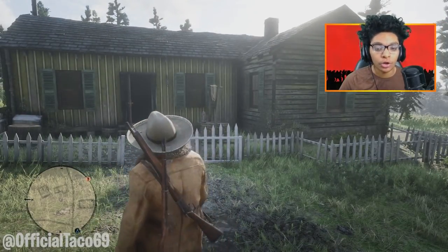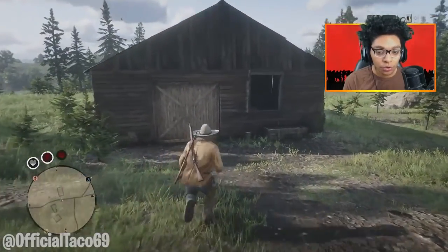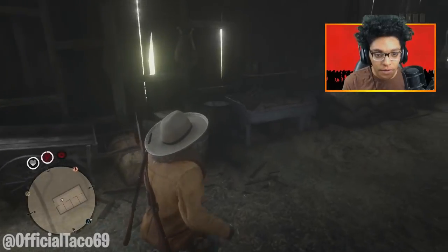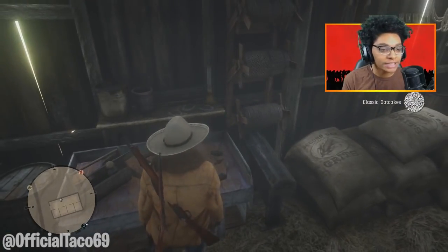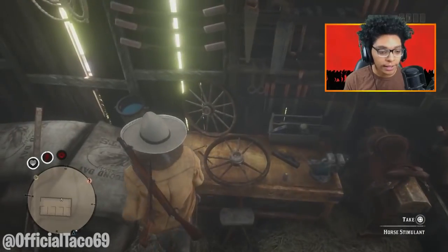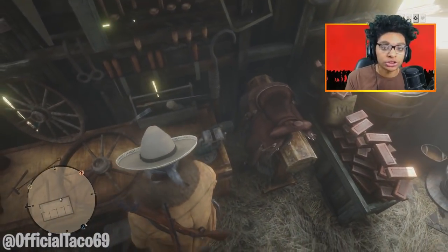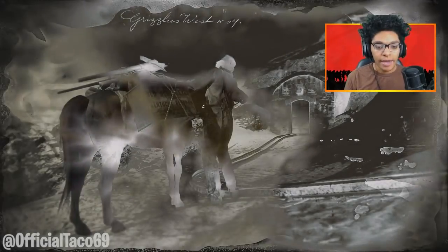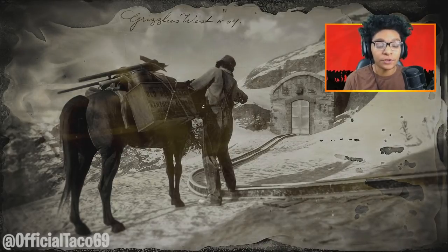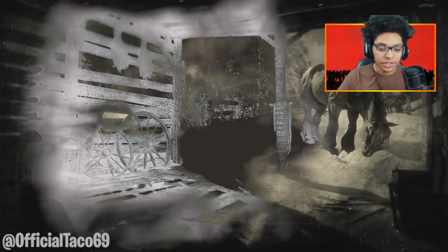But this is not the only spot that you guys want to loot here. As I was talking about in the beginning of the video, there is a wooden barn right here. You guys still want to go to this barn — this is where you guys get a lot of horse stuff. Horse reviver and stuff like that is a lot of money. So there's classic oak cakes right there, horse stimulant right there, and then right here we got horse reviver. Once you guys get done looting everything, all you guys want to do is head to another online session and head back to the same location where the cabins are.